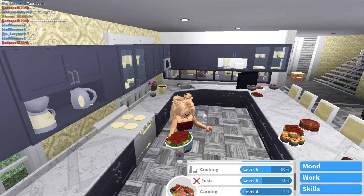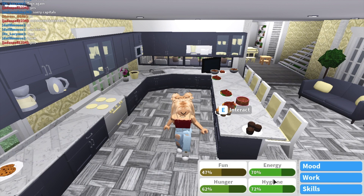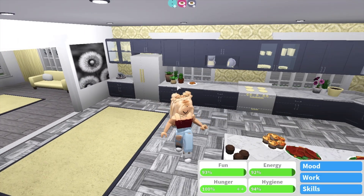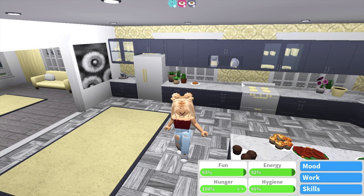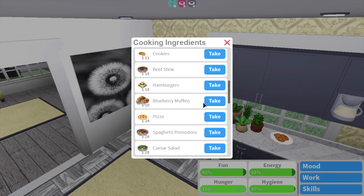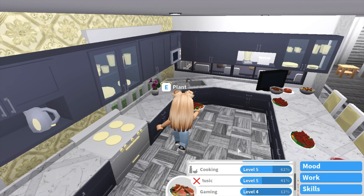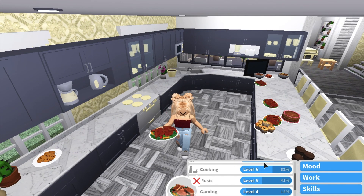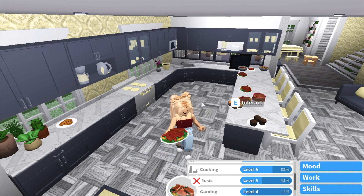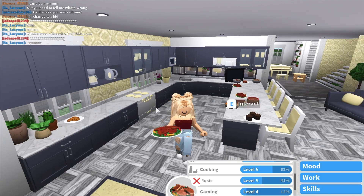Another top tip is to make sure that your moods are all up. Mine are not the best, so I'm going to get my moods up. Now I am on great, and we're going to cook pork chops again and see what percentage difference that makes. I just made pork chops and I started on 60 and now I'm on 62. If you made something like muffins, cake, pancakes, or garden salad, you'd only get 0% or 1%. So this is the best way to level up your cooking the fastest.